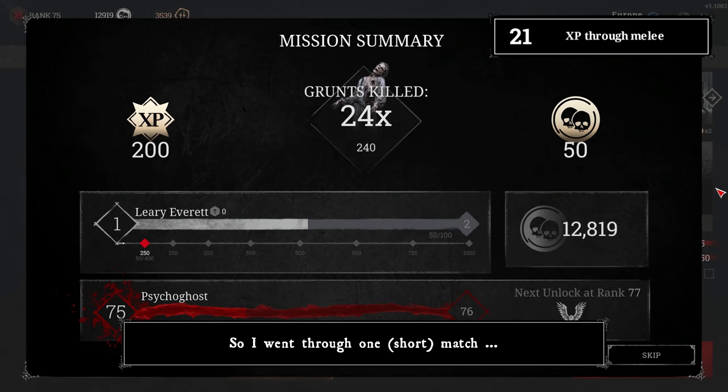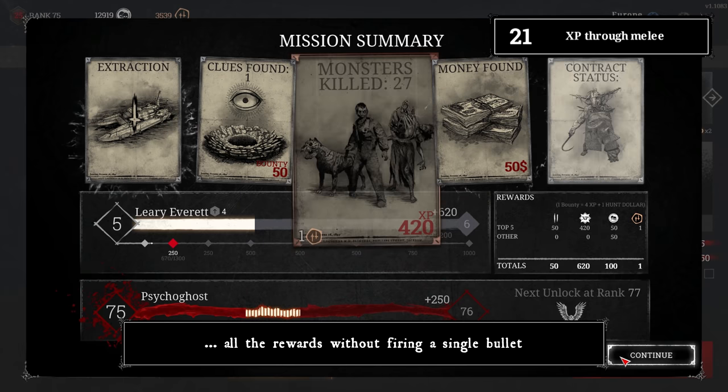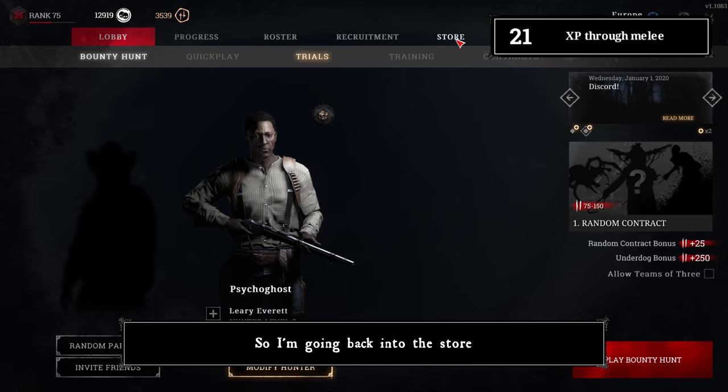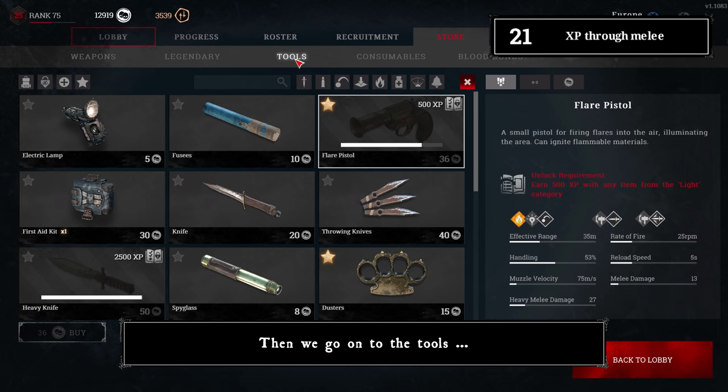In a test match, playing an entire round and making melee attacks generated rewards without firing a single bullet. There was a small amount of Martini Henry progress and more notable progress for the flare pistol from the fuses.